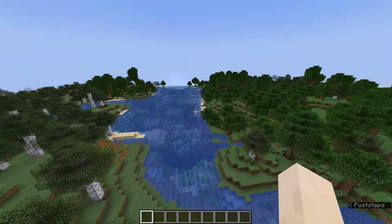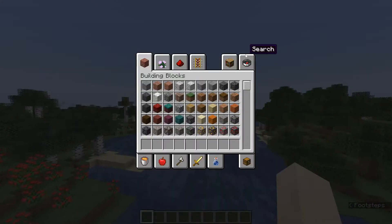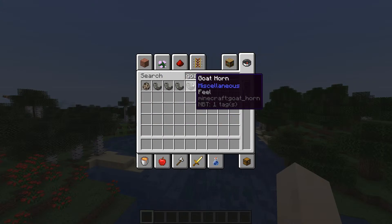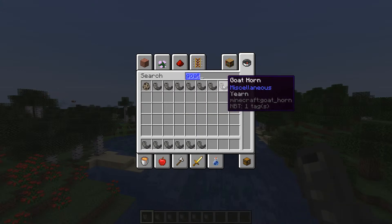The most major addition to this snapshot is a new item that was already in Minecraft Bedrock Edition for a very long time, and that is the Goat Horn. Not just one Goat Horn — 8 Goat Horns right here.